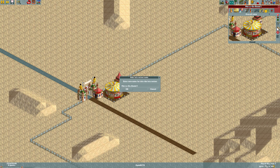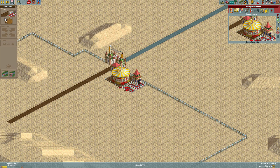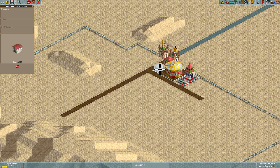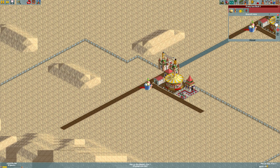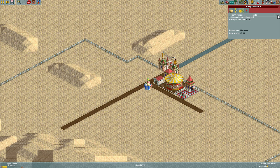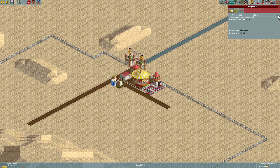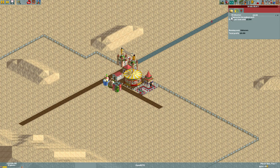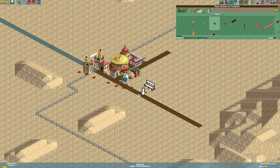We're going to build this park up into something more than what it currently is — which is nothing. Let's get some bathrooms placed, rotate them off the main path, and add food stalls: icy fruit, burgers, and drink stalls. These are things we probably don't need right out of the gate, but I like building them early because you can forget about it later when you're out of money and guests are angry about having nowhere to eat.